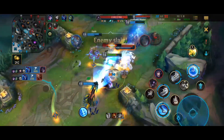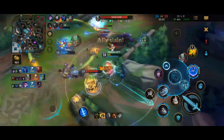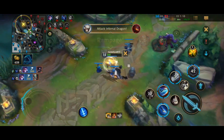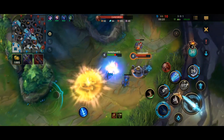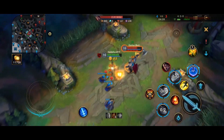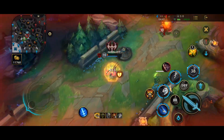If for example the enemy Ezreal is hard carrying the match and your team just can't kill him, you can flash in and use your ultimate on him. This will give your team 4 seconds to kill the Ezreal while he can't escape. There is also another thing not many people know about Camille's ultimate — you become untargetable while you're casting it. So if you have amazing reflexes you can dodge an enemy ability. You can for example dodge Darius's ultimate, which is game changing. You will win almost every 1v1 against Darius if you're able to dodge his ultimate with yours.